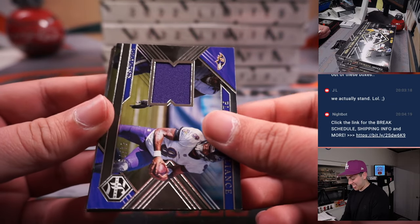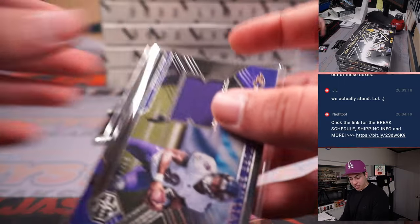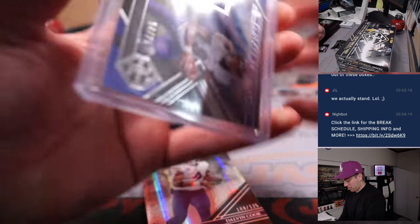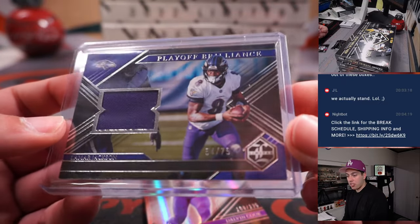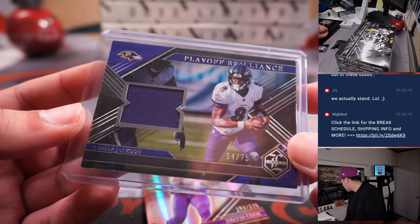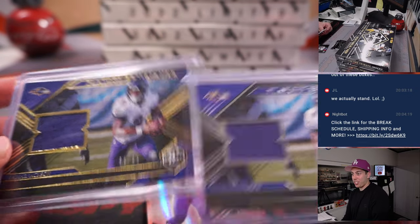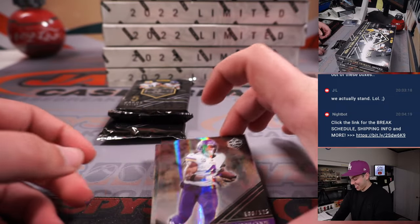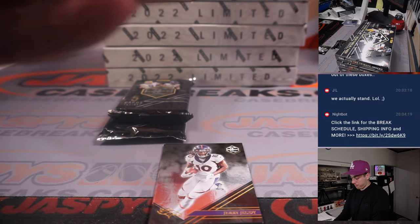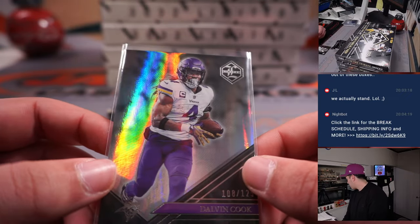Box two: we've got an auto here. It's out of 75 — Lamar Jackson patch, same card as before but out of 75. Baltimore is a random number block team — that's 54 out of 75 — going to Jeff. We also got Dalvin Cook out of 125. Minnesota is a random number block team — that's 108 out of 125 — going to Steve.